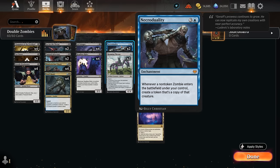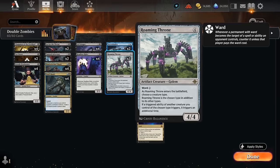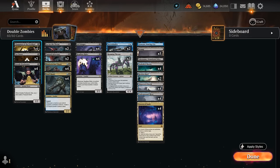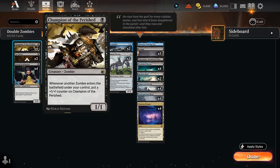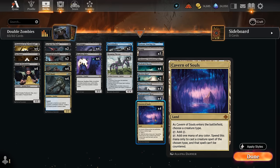We still get to play with Necro Duality to double all our zombies when they enter the battlefield, including Roaming Throne naming zombie, since it will enter as a zombie — so we'll immediately get to make a copy. Then double Roaming Throne can go pretty crazy in this deck. Especially Champion of the Perished getting double triggers can grow into a huge threat, and this is an excellent one-drop for the archetype.